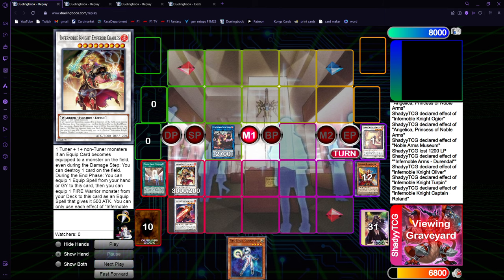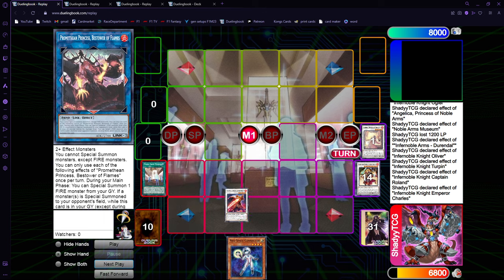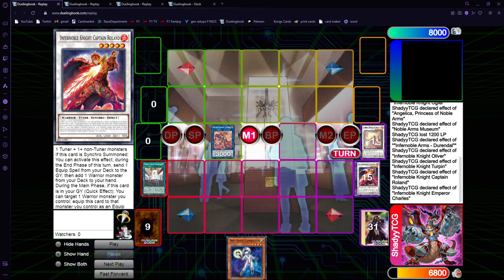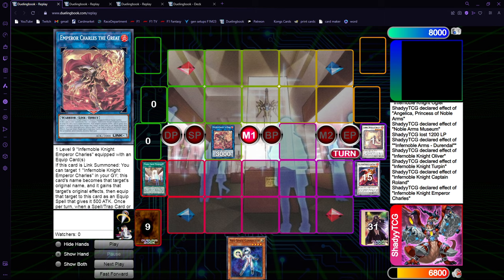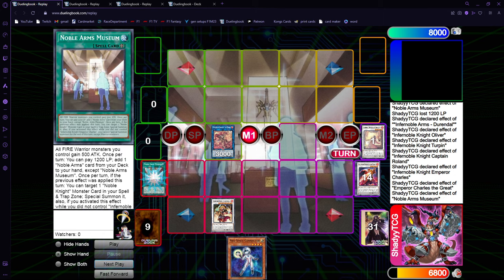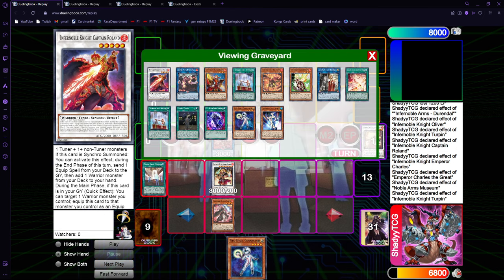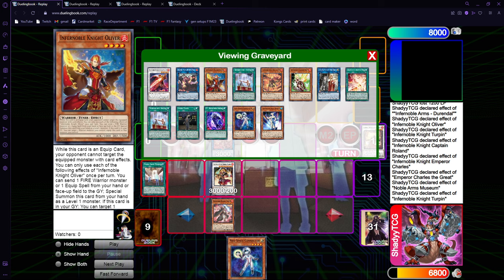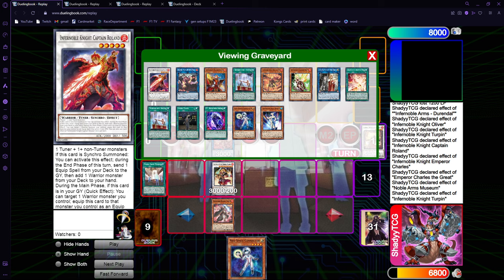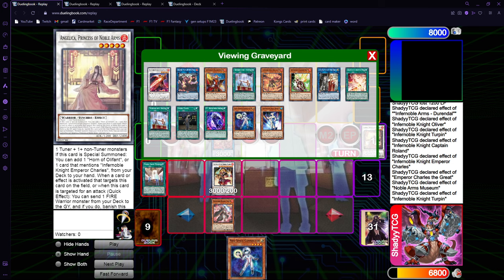You equip something, and now Charles will trigger to pop the Promethean Princess, just because we need the space in the zones. So we go into Charles's effect, get the other one, and use the Museum to summon the Synchro. We equip with another one — the last one, since we used Ogier for the combo, used it to summon Turpin, and used Roland to make the first link — so we need to combo in exactly this way to make this work.